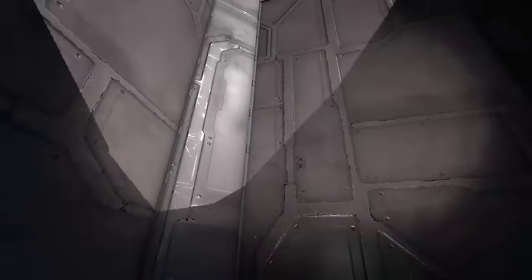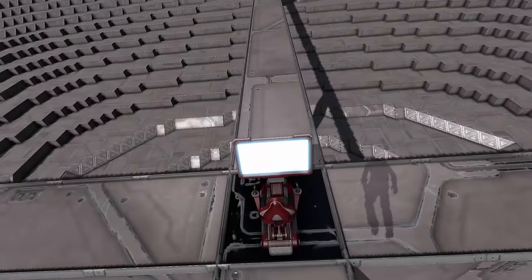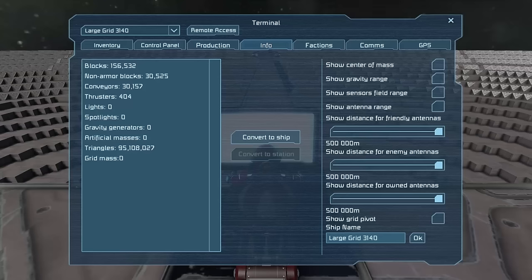It really was pretty fun making this thing. Let's go ahead and head up and look at how many blocks this thing has and how big it is. I save first because anytime I go into the computer it has a chance to fail. We have 156,000 blocks, 30,000 non-armor blocks, 30,000 conveyors, four thrusters — though those don't matter, they're coming off — and 95 million triangles. I don't know exactly what that attests to, but it's something.